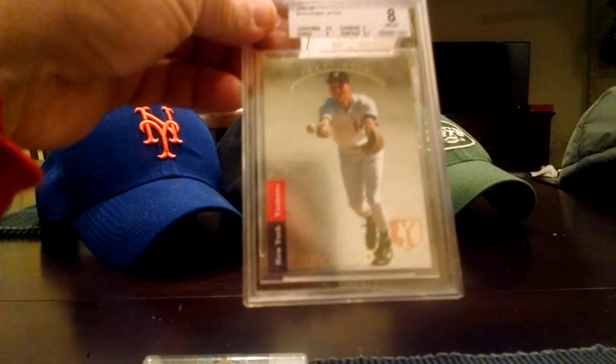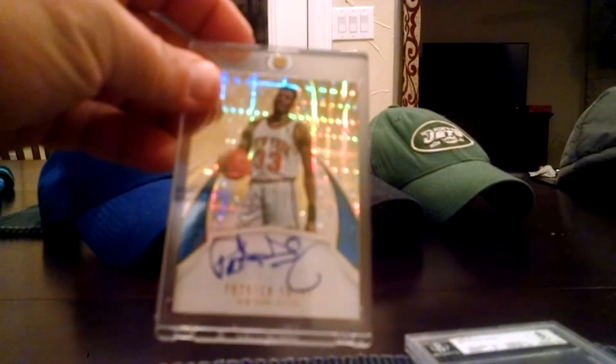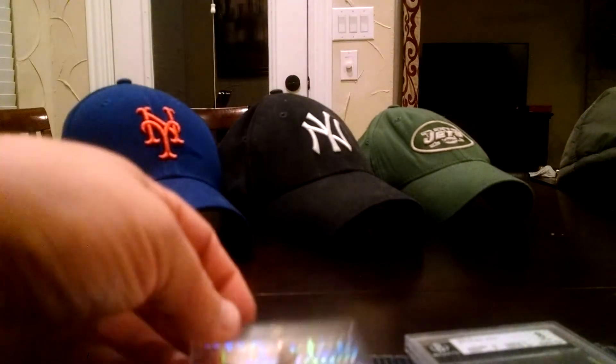Finally got my SP Jeter back — I had a 7 on that one that I sold. New Year's resolutions for cards: same as last year, finish the 80s PC. I'm down to I think 3 cards — the Kirby Puckett from '84 still, and I think I need a Topps Big Chris Sabo from '89, and either Ellis Burks or Matt Williams from '88 Topps Big. So that's it — pretty much done with those.